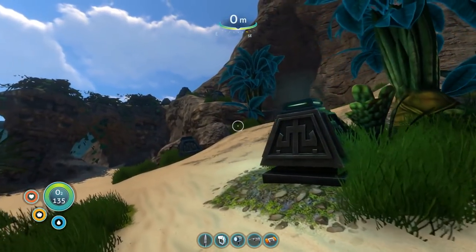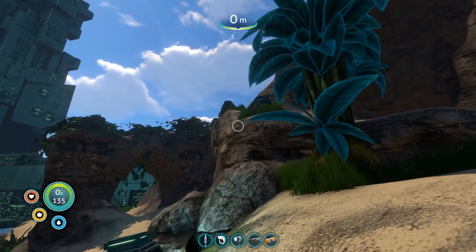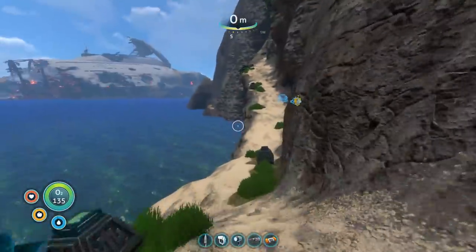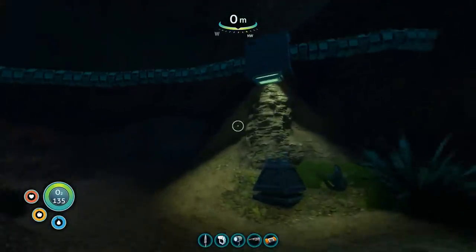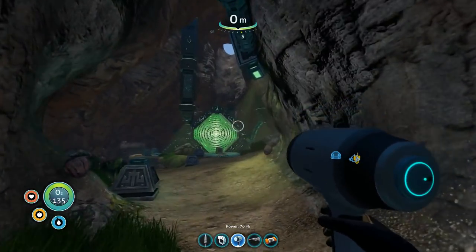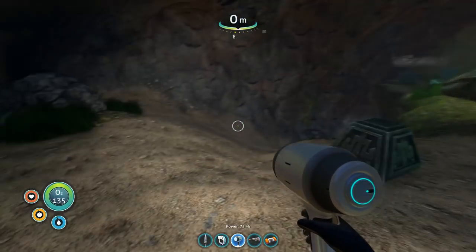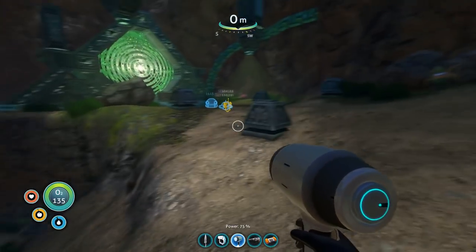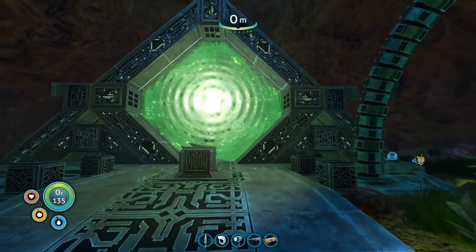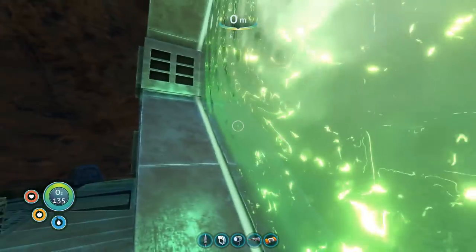Now I'm going to take us back up to the alien portal. We've already made this trip twice, so I'm not going to take you through it again — I will meet you up there. All right, here we are back at the alien arch. We haven't been down there, but I don't believe there's anything down there. So let's go through the arch. Hold on to your butts.